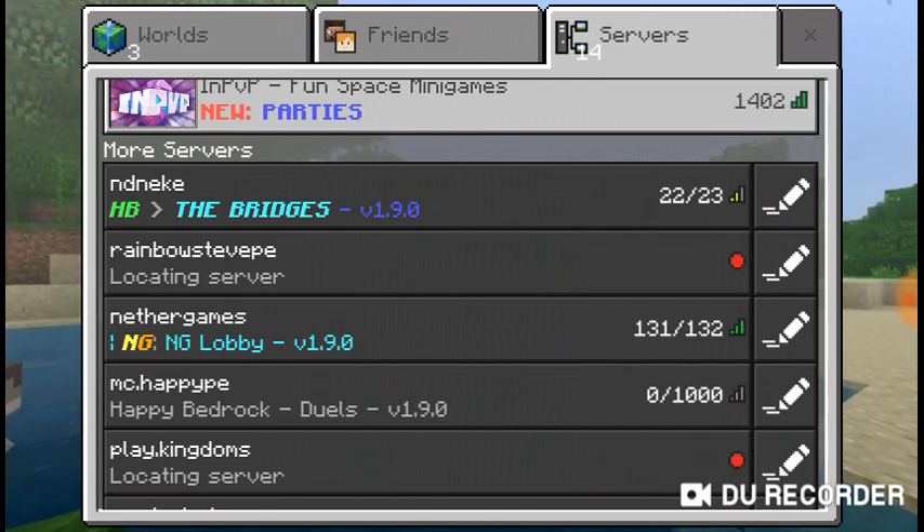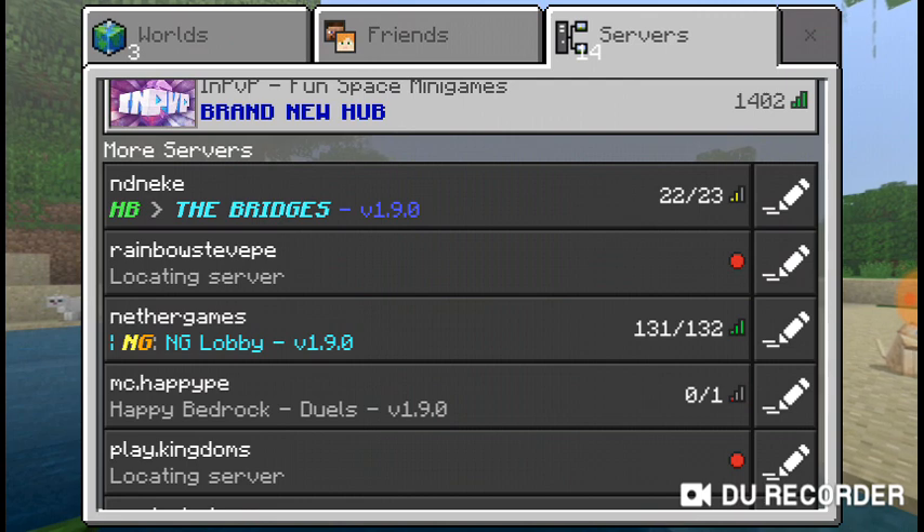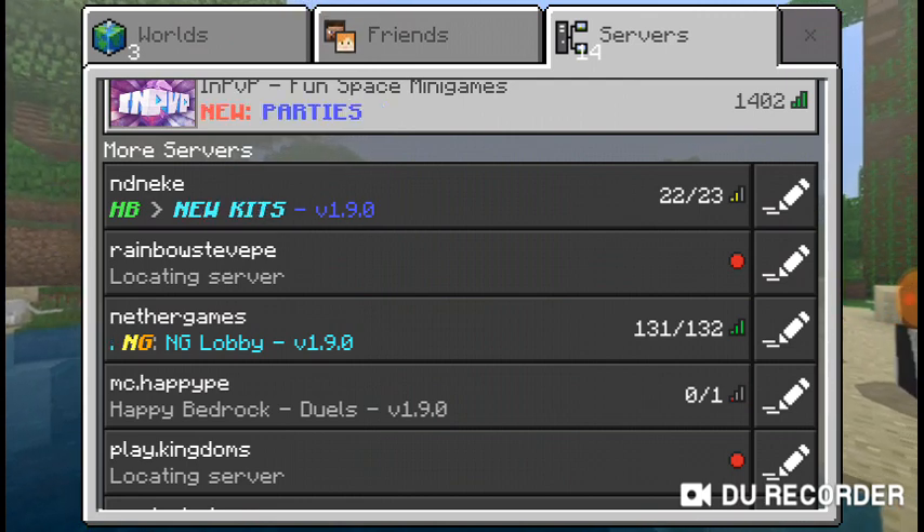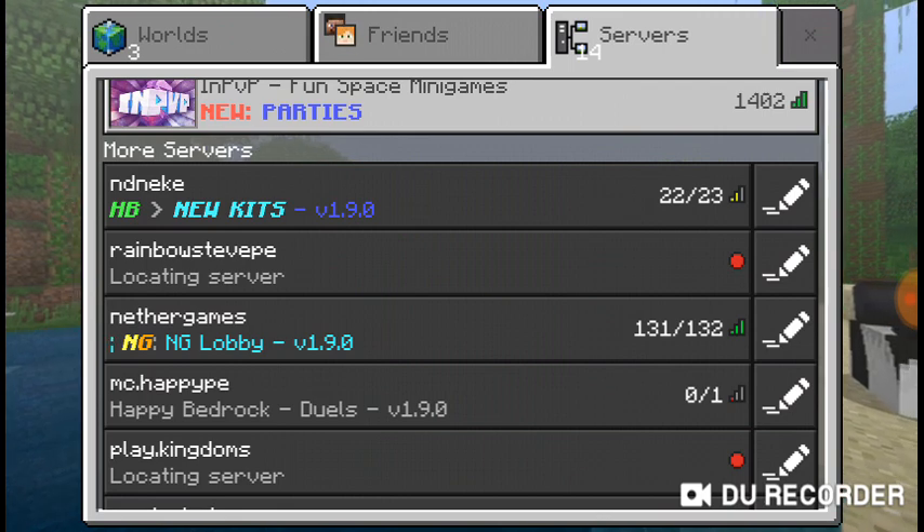And The Bridge has a few new things, like cobweb trolling stuff and knockback bows, which is a stronger knockback.